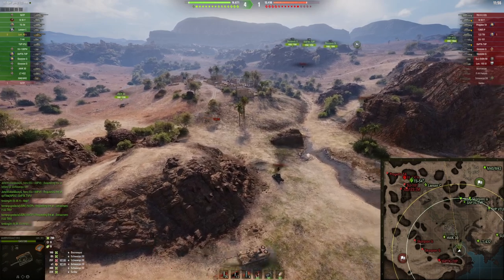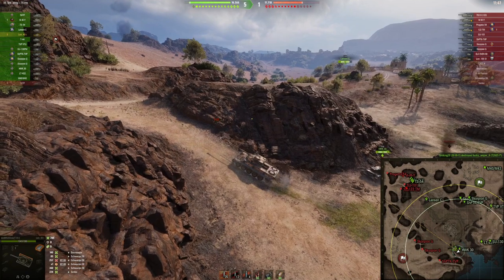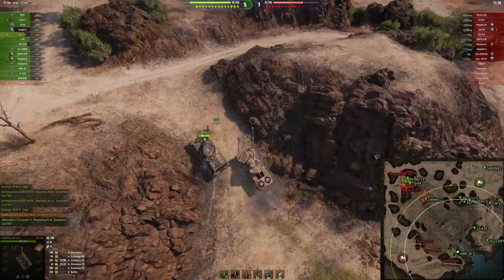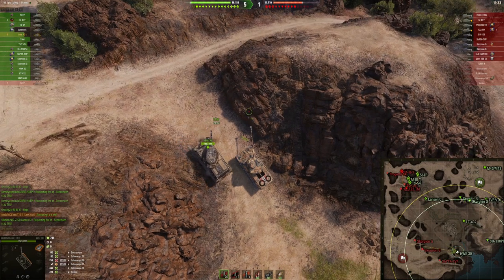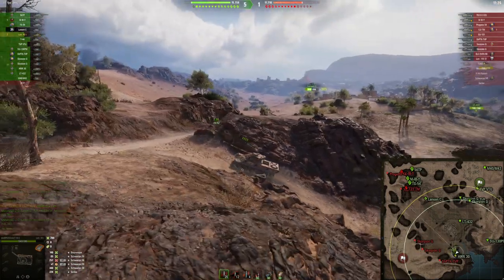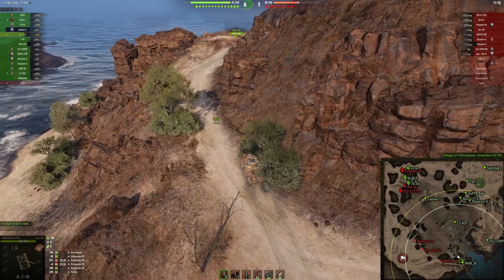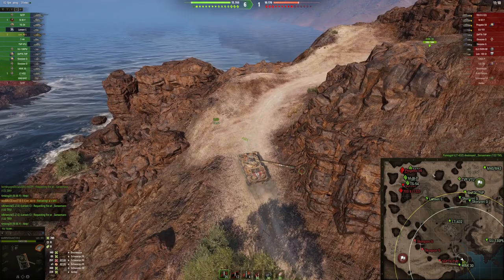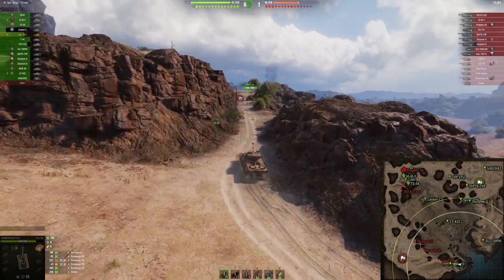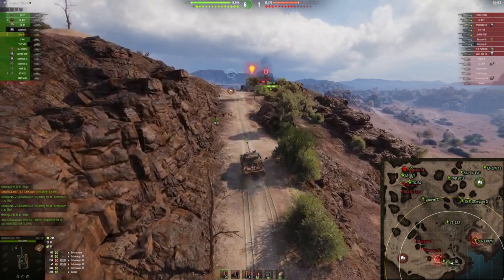The problem is that the enemy forces are about to win the heavy lane. We need to make pressure but I want to let the HWK move out first, because from this position right here — this bush — you can get shot. If he doesn't get spotted we can simply move out too. Okay, looks like our team is actually holding. Most of the time it is a bad thing to play aggressively here — usually the team that plays more defensively and lets the other team push first wins the game, because you can defend this position and also push down into the ditch.